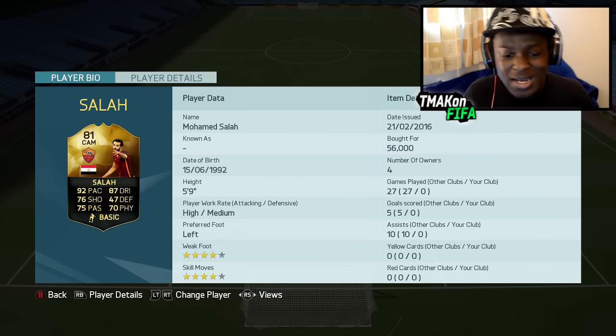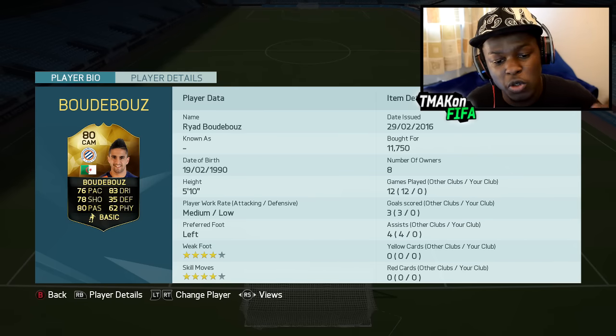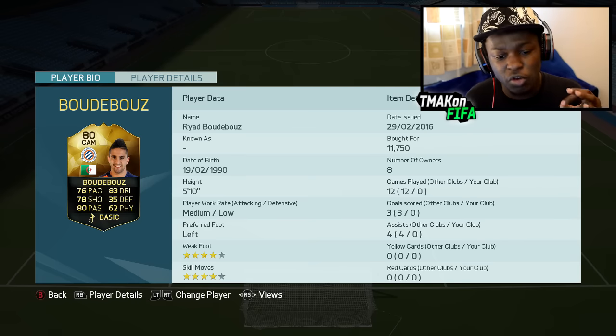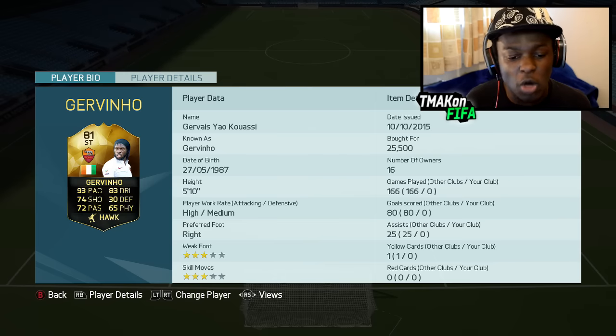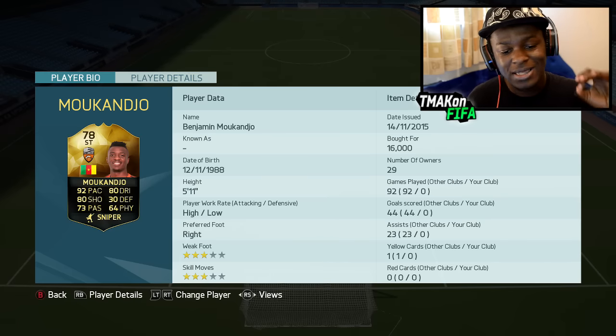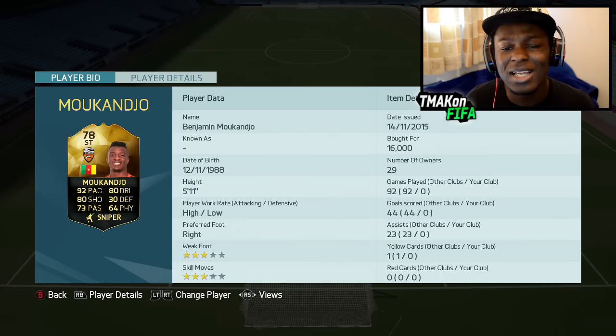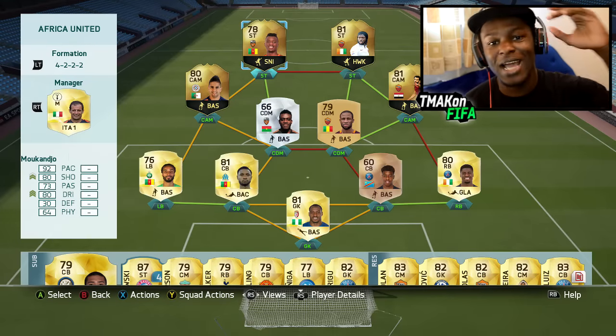First CAM is the pacey Egyptian Salah — 92 pace, 87 dribbling — and they gave him a position change with this inform which made him perfect for this squad. We have another North African player, this time from Algeria, Bouzebboudj — in form, 76 pace, 83 dribbling, decent stats, costs around 12k coins so fairly cheap. As our first striker we have the pacey Jovino from Ivory Coast — 93 pace, 83 dribbling, used him in past squad builders so I know he's good, cost me 25k coins. And to finish off this African squad we have another player from Cameroon — Mukanjo, 92 pace, 80 dribbling. This team goes for 125k so it's not too expensive. Let's jump into a game and show people what Africa is made of.